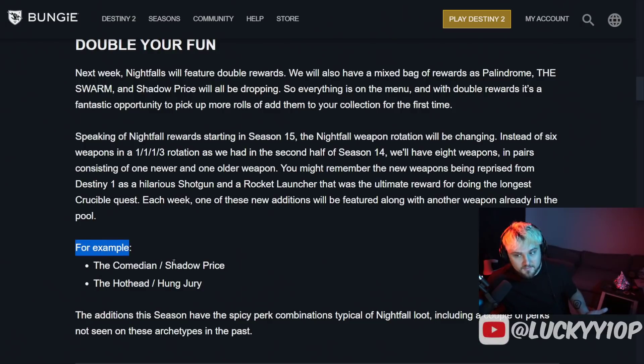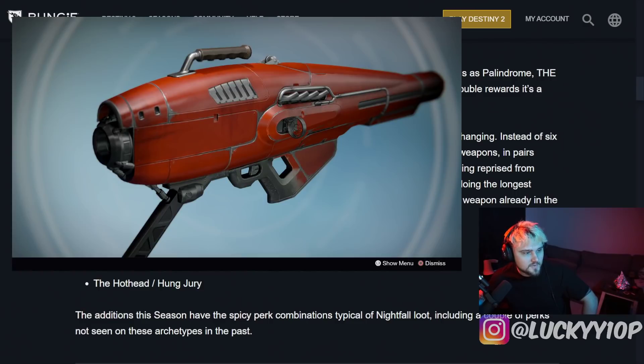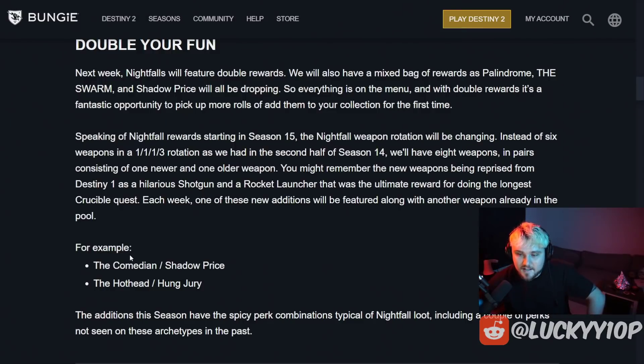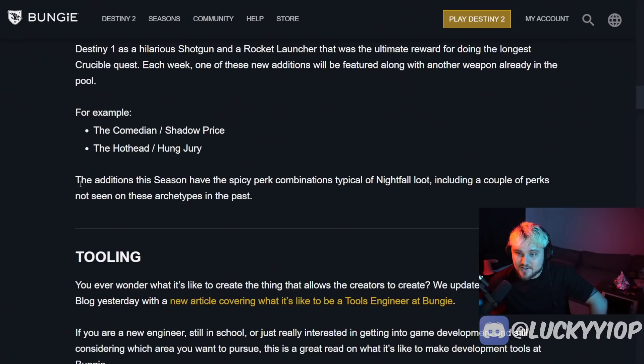The example weapons mentioned are the Comedian, Shadow Price, Hothead, and Hung Jury. Right now we have Shadow Price and Hung Jury, but not the Comedian or the Hothead. The Comedian is a shotgun from D1 that was really good, and we'll see if it's viable in the current PvP or PvE sandbox — though slug shotguns are so strong right now it's hard to say. The Hothead is a rocket launcher with a ton of potential depending on its perk rolls — auto-loading with Vorpal is really strong right now. There will obviously be an Adept version since it's a Nightfall reward.